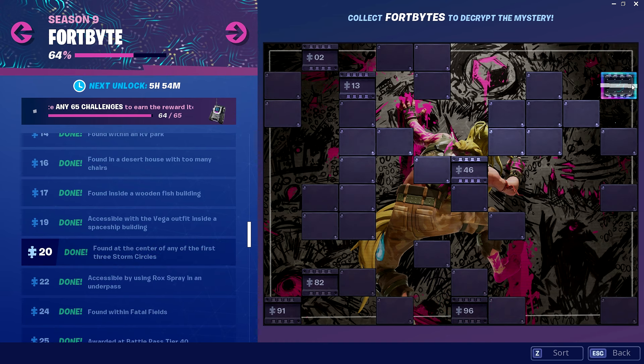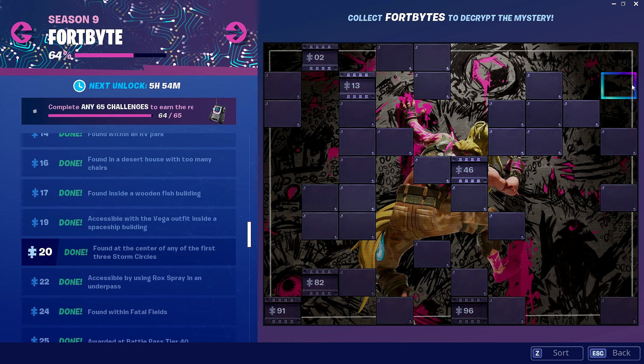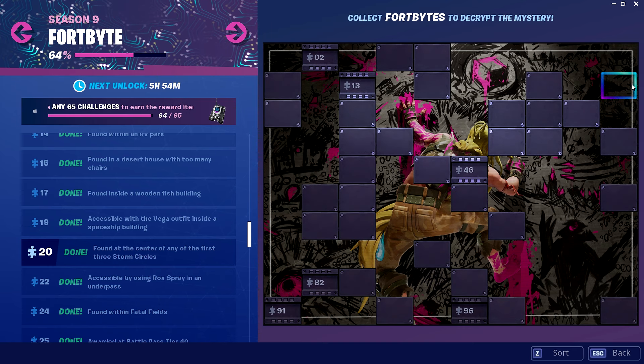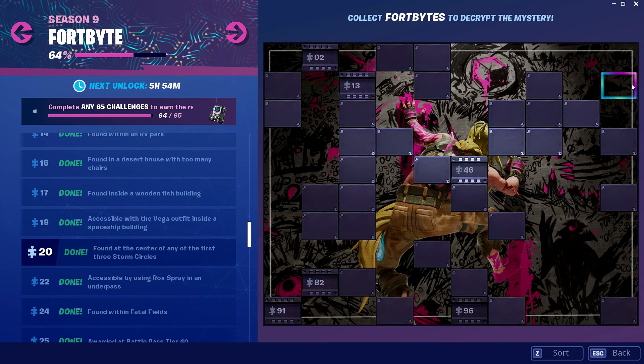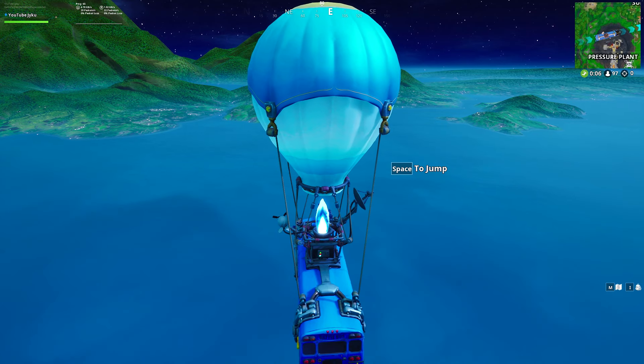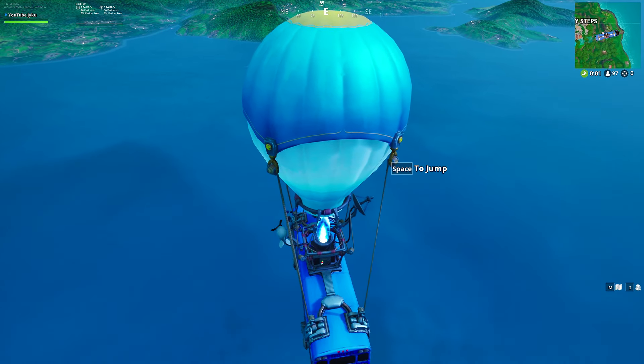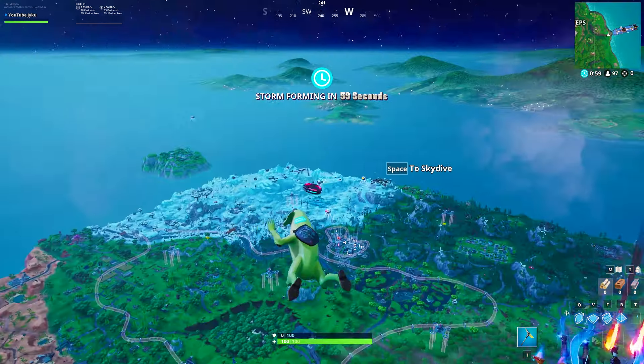The description that we get with Fort Byte 20 is: found at the center of any of the first three storm circles. This is very simple to do on the first storm circle. The strategy is, once we are in a game and we're in the bus, you just want to take the entire bus flight path — you don't want to jump out when it kicks you out of the bus.